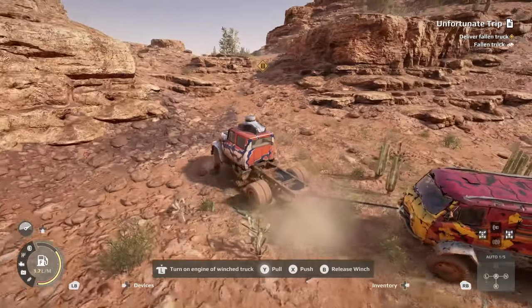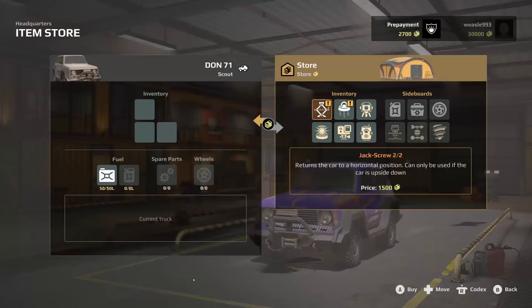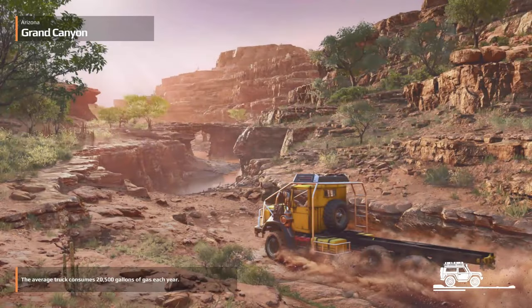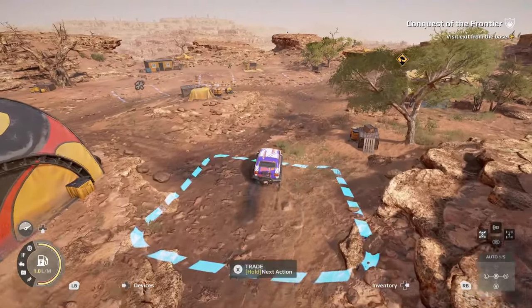I'm going to show you how to get the con loaf in Expeditions: A MudRunner Game. This would be my recommended things to do after either completing the tutorial or skipping it. You will go to Arizona, then Grand Canyon, and do the expedition called Conquest of the Frontier. For that you will need to equip a jack screw and an anchor, which they give you a prepayment of 2700 — and that's what it costs.